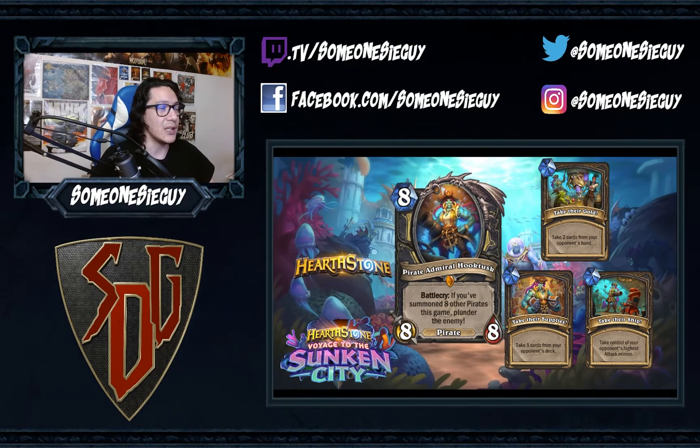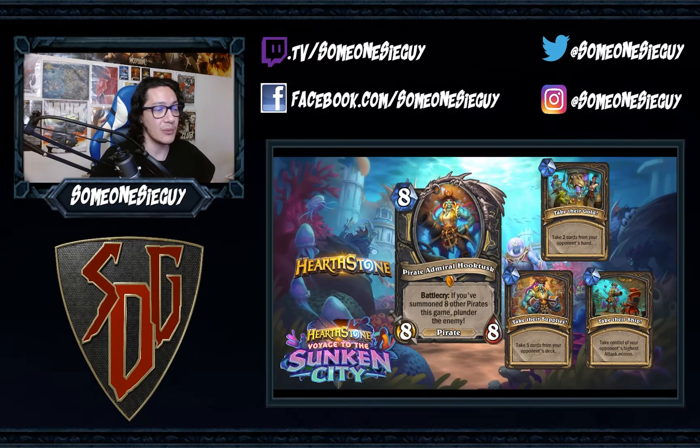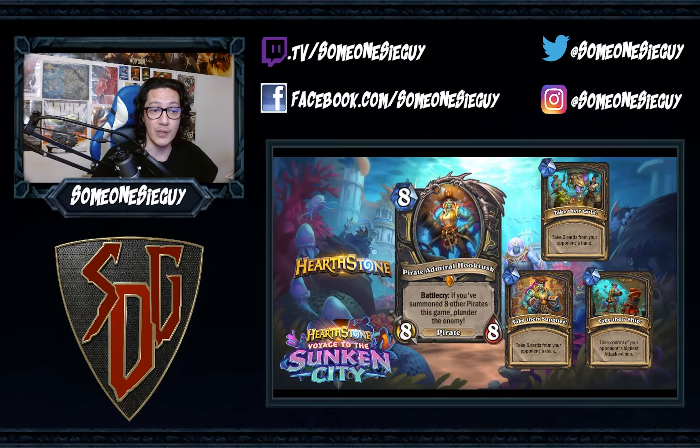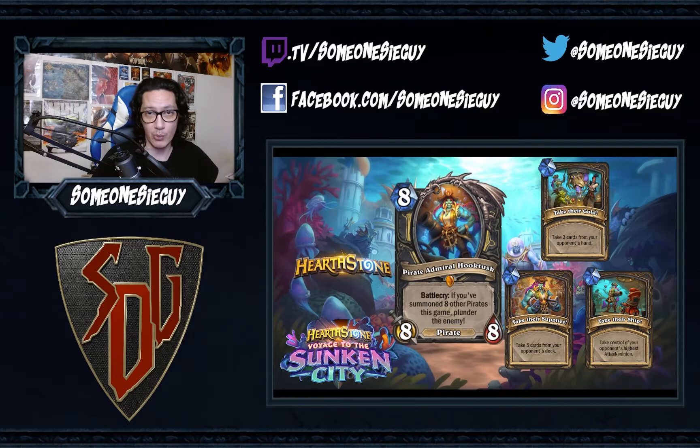Next up we have a legendary minion for Rogue: Pirate Admiral Hook Tusk, an eight mana eight-eight. Battlecry — if you've summoned eight other pirates this game, plunder the enemy. Your three plunder options are: take their gold — take two cards from your opponent's hand; take their supplies — take five cards from your opponent's deck; or take their ship — take control of your opponent's highest attack minion. All three of these options can be pretty powerful.